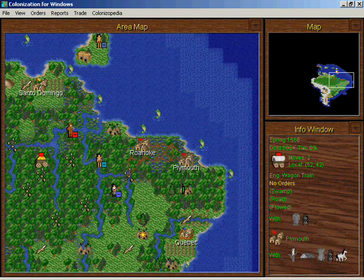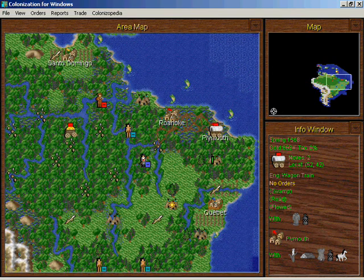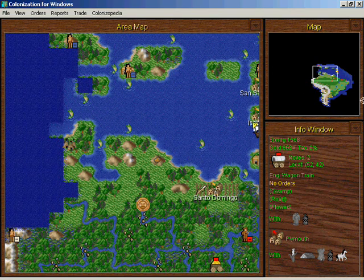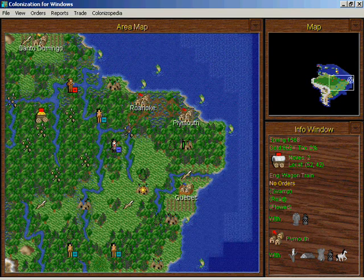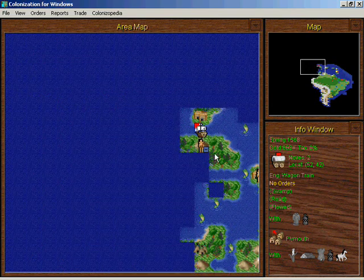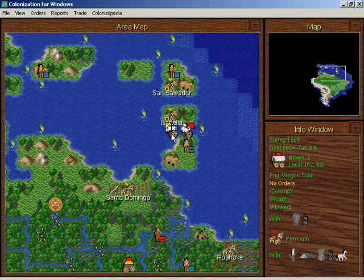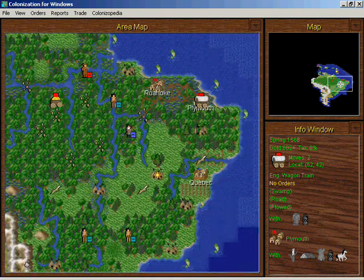Next time on Let's Play Colonization: we've got to get this treasure back to the colonies. I only have two colonies — it's pretty sad. We continue exploring with our scout up in Hispaniola, and there's a Spanish caravel burdened with wealth right next to our privateer. That should be interesting next time!